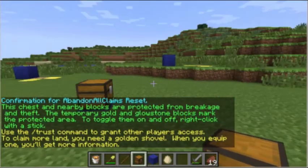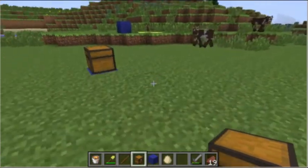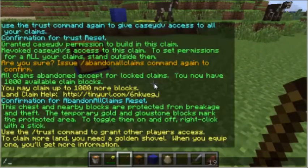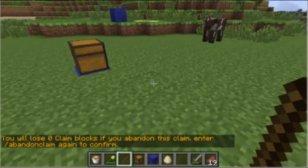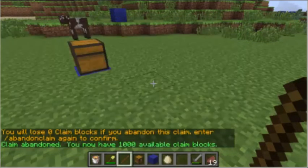If you want to be more specific about which land claim to delete, go to that specific land claim, stand inside it, and type /abandonclaim. It'll ask again for reaffirmation — just push it again: /abandonclaim. This will only delete the claim you are standing in.